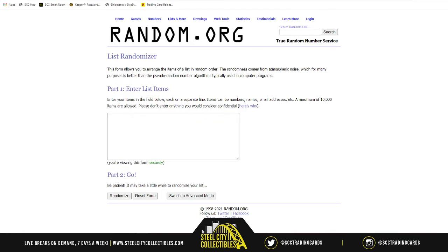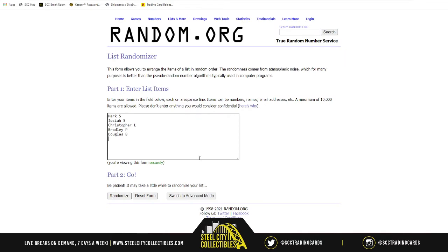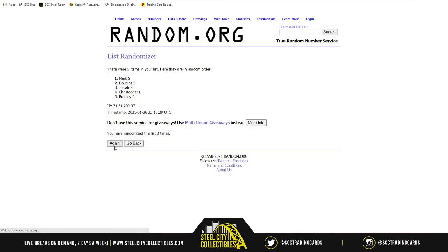So here we have an empty list. We have our 5 spots, randomized 5 times: 1, 2, 3, 4, and 5. Josiah on top, Bradley on bottom.